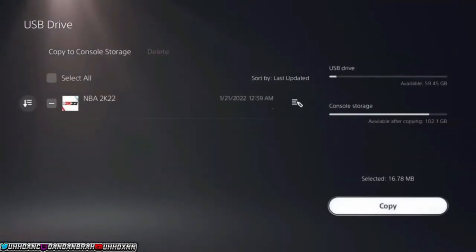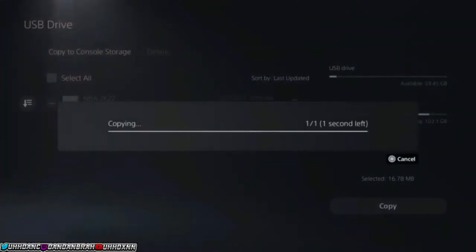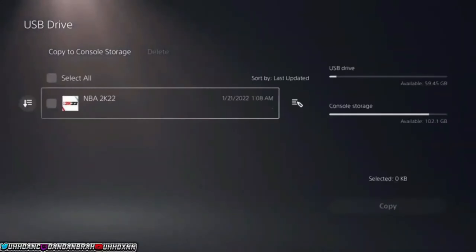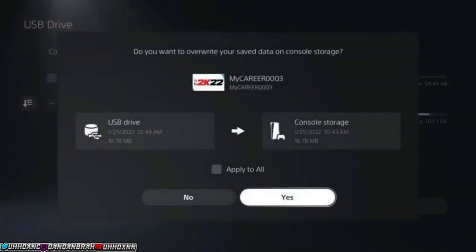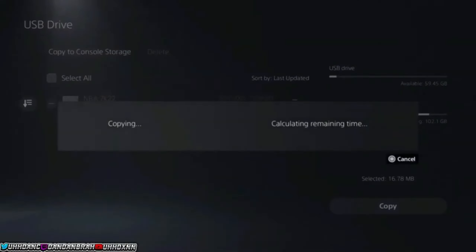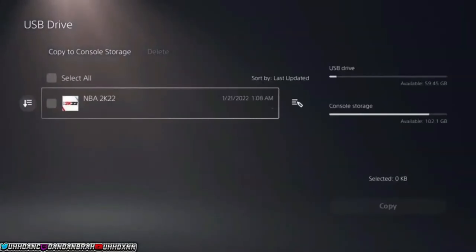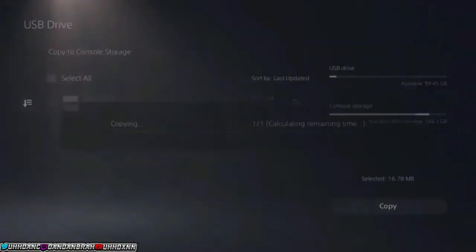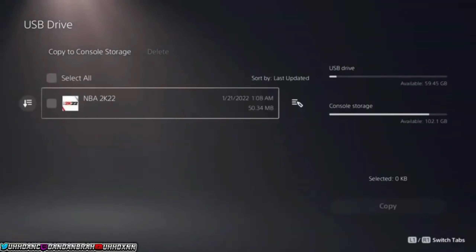If you're on current gen, all you want to do is go to your USB drive and copy your files over every 24 hours. You don't even have to do the backup part — you can literally just copy your files back to your PlayStation every 24 hours to get the same badge progression. Without a solid state drive on next gen, you'll have to re-download NBA 2K23 each time.